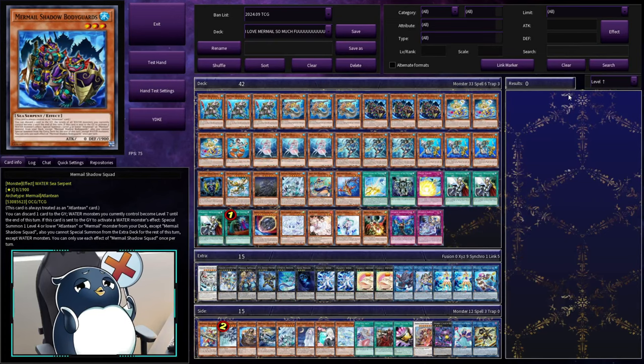And here is the list! This is my new updated Mermail list for the Rota format. And probably unsurprisingly, quite a bit has changed, because in Rota we got five pieces of insanely playable support. Let me go through them really quickly.